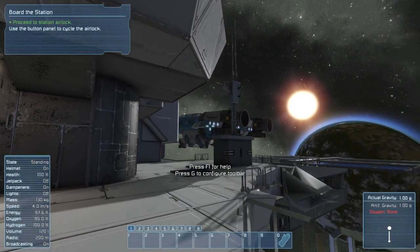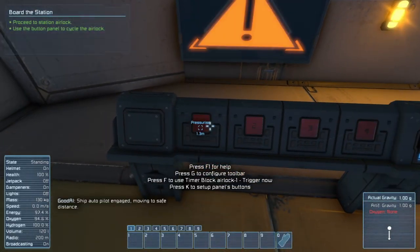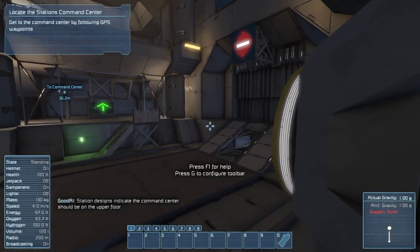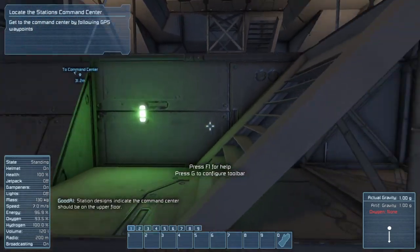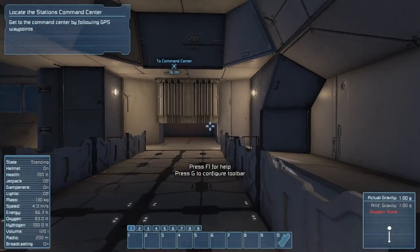All right, let's fucking move on in. So press button. Ooh, another ship. All right, it's just follow the waypoints. Fair enough. That's all we're ever doing — you're trying to just follow shit. Follow the waypoints to the command center.